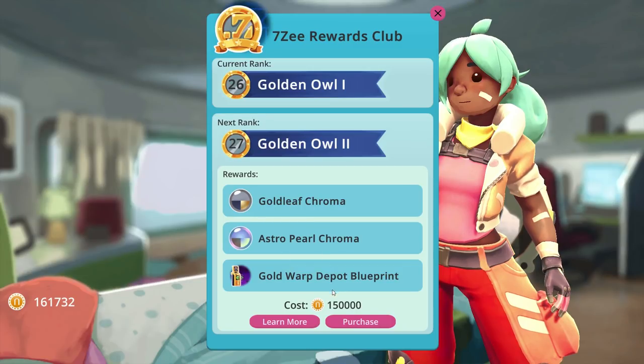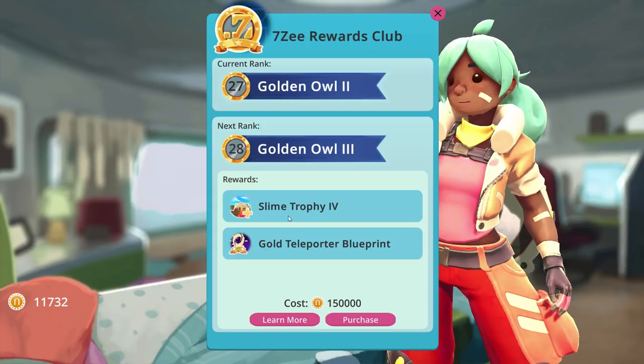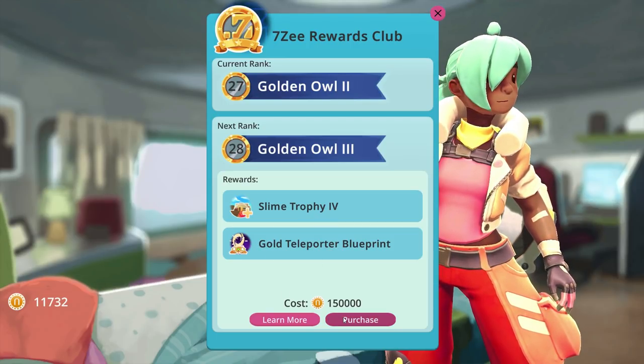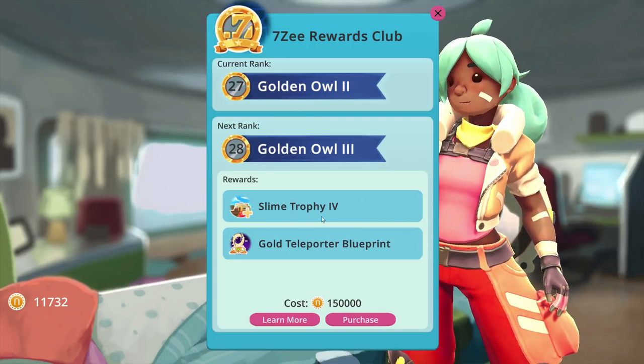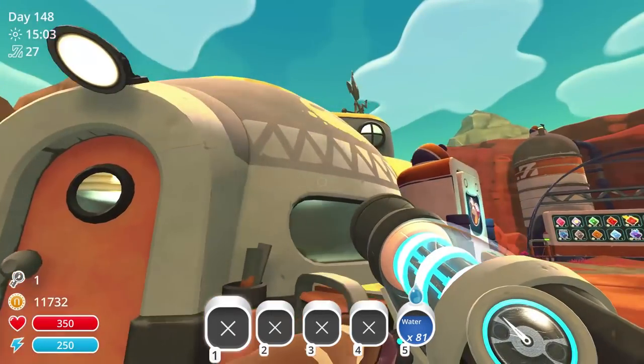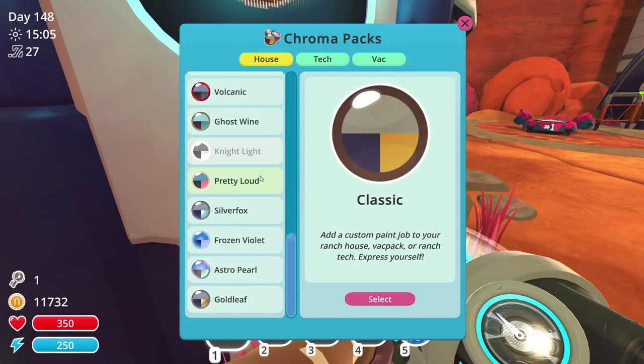First thing we're going to do is unlock the next 70 rewards - we're going to purchase the gold leaf chroma, astro pearl chroma (I'm excited about that one), and a gold warp depot. Now we need 150,000 more to get to slime trophies, the gold teleporter blueprint, and I think that might be the last one.